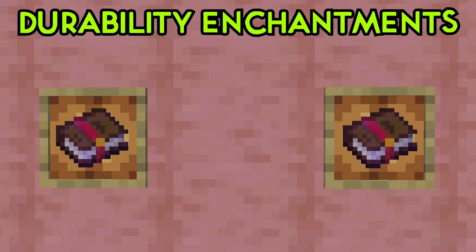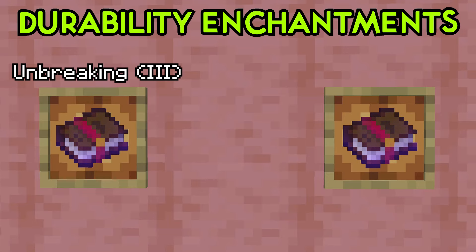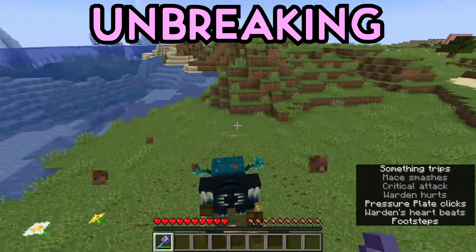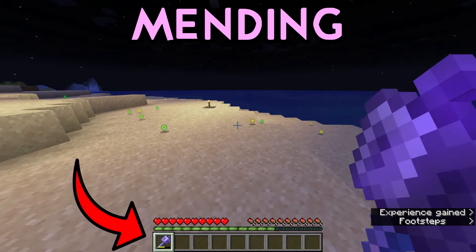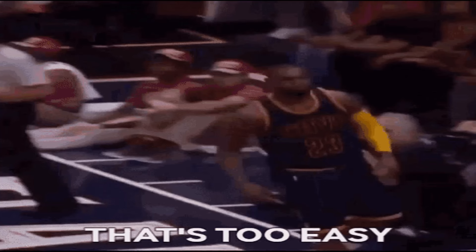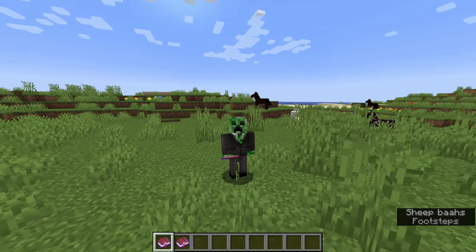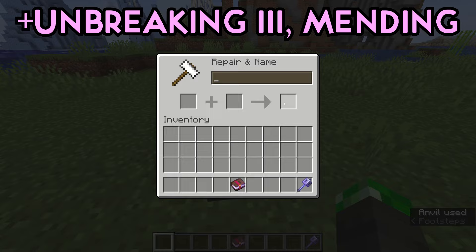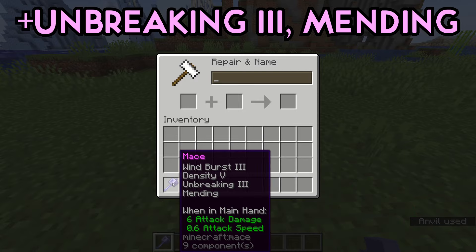After that, we got enchantments that specifically help your durability: Unbreaking at 3 levels, and Mending at 1 level. Unbreaking will simply increase your Mace's base durability, while Mending will regenerate your Mace's durability whenever you collect XP orbs, like when you kill mobs. The combination of these enchantments will make your Mace never lose durability again, so add Unbreaking 3 and Mending to your Mace as well.